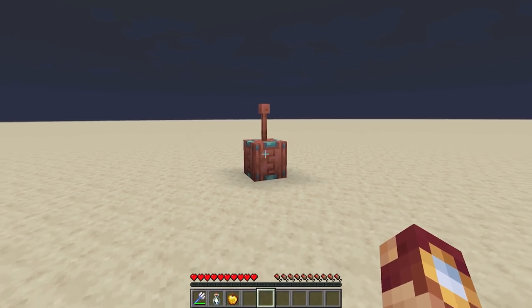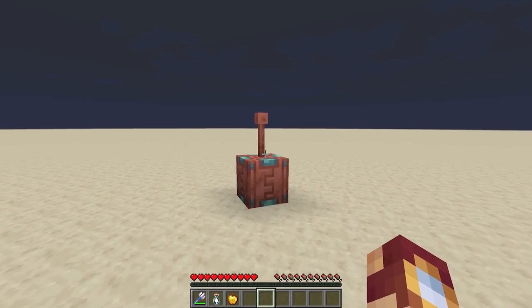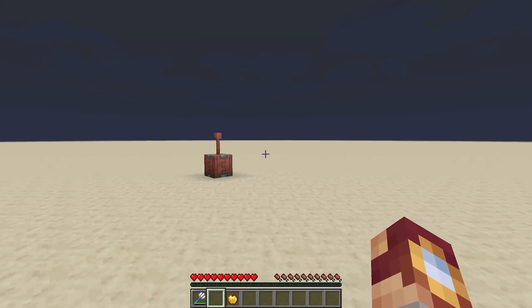Hopefully by now you get the point. The conductor allows us to take lightning and gives us recipes to then take items like a bottle and turn it into a lightning in a bottle.